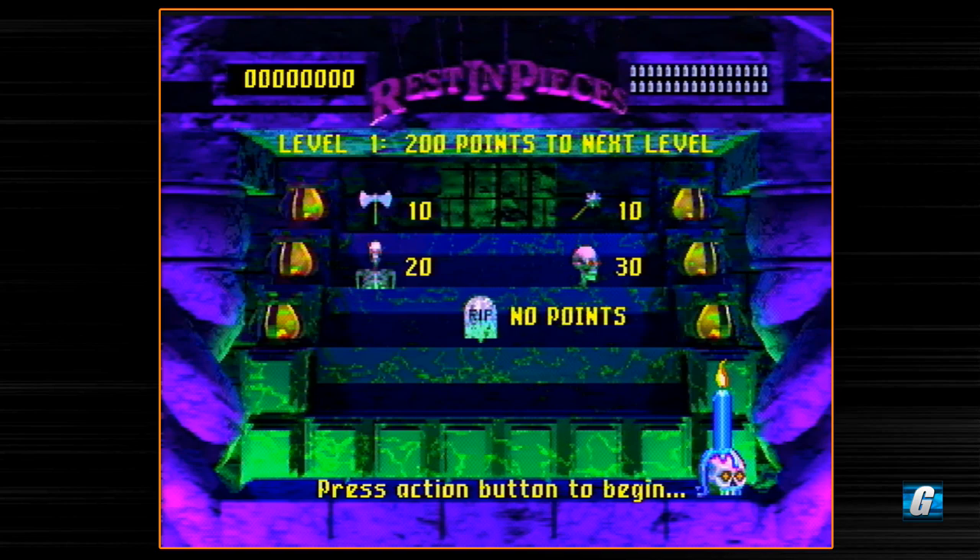This is pretty much the entire game. Ammo's in the top right-hand portion of the screen. Your timer is in the bottom right-hand portion where the skull is — it's basically a candlestick that melts down. Once it melts completely, it is time over. Score's in the top left. Every level introduces you to the enemies and items you'll see in it — axes and maces are worth 10 points each, front-facing skeletons are worth 20, skeleton heads are 30, and tombstones are no points.